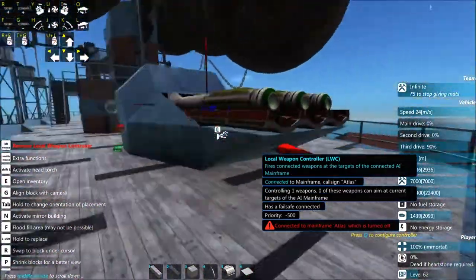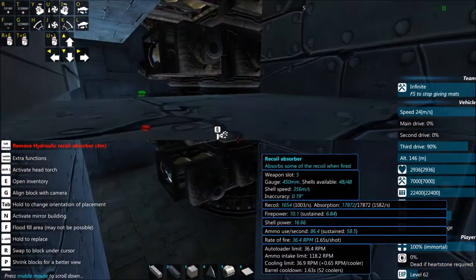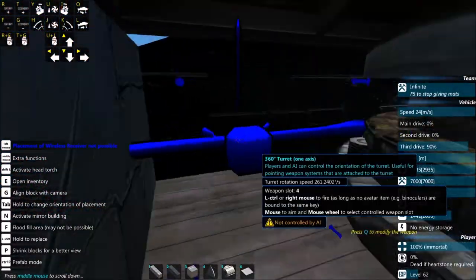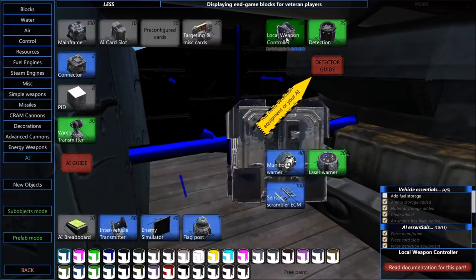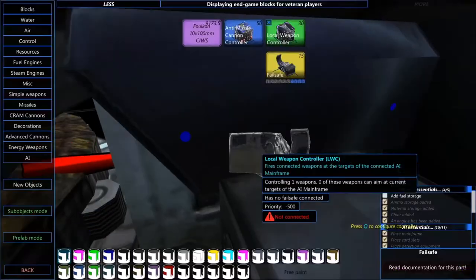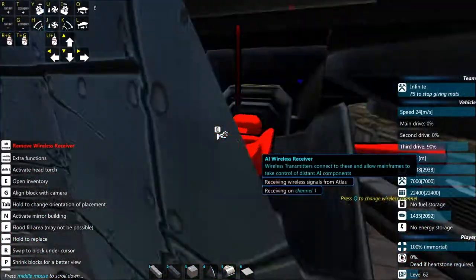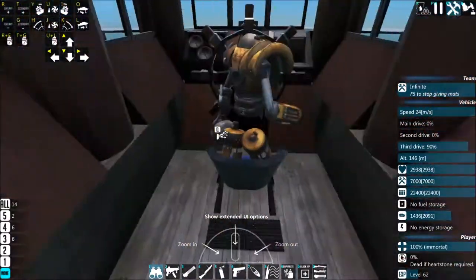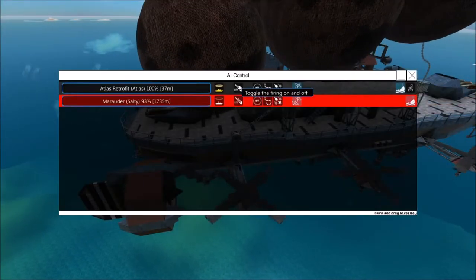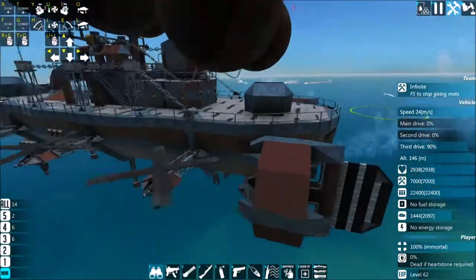Well, if anything hits here, it all gets taken out. Remove you. Local weapon controller. Failsafe and wireless receiver. Good. So now, if we turn weaponry on, various missiles get launched.